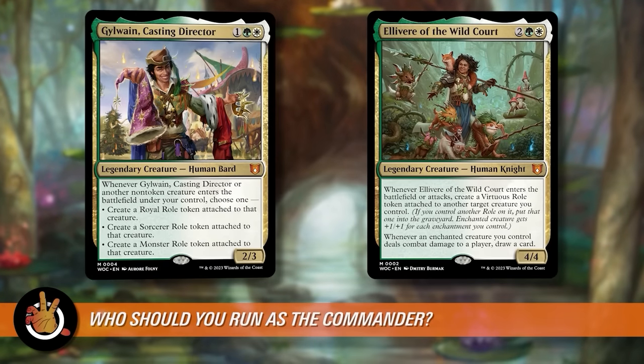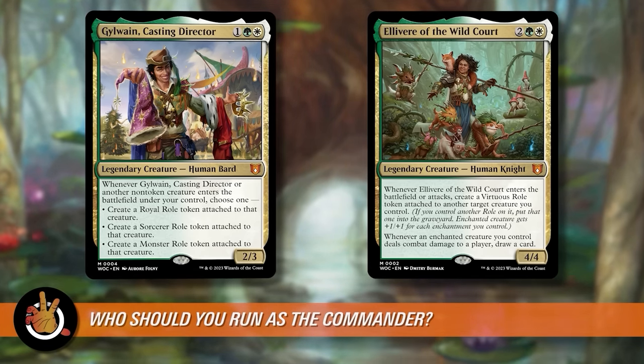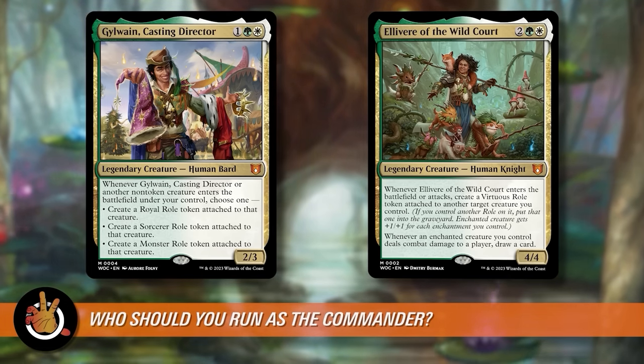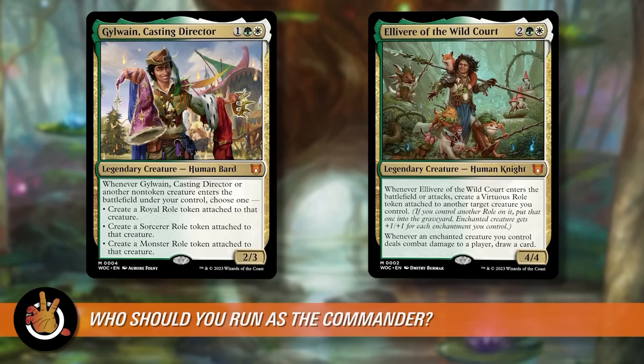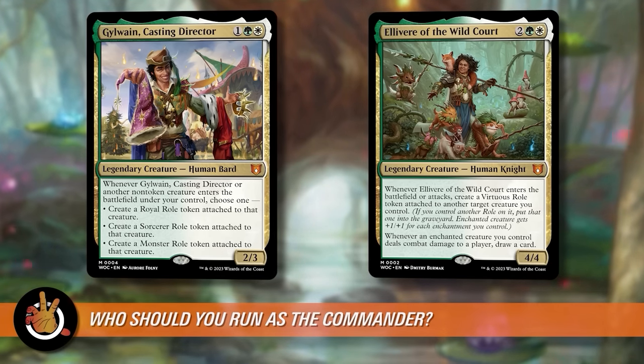Having looked at the stats, which commander suits the deck best? Either could run well, but Elivere of the Wild Court is the better out-of-the-box choice. There are 22 auras in the deck that don't really synergize with Gilwain, who wants non-token creatures. Gilwain's casting director really wants roles to be triggered, and the auras don't do that. Elivere works with the high enchantment count and especially the high aura count, while Gilwain would need more than just 10 changes to really shine.